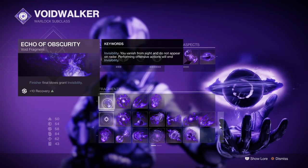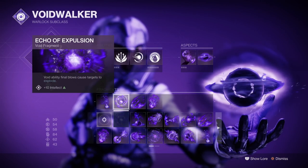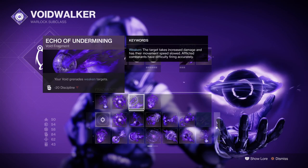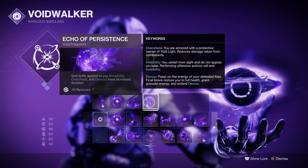For fragments, we have Echo of Obscurity, which allows us to go invisible when we use our finisher. Echo of Explosion, which allows our void final blows to cause a void detonation. Echo of Undermining, which allows our grenades to weaken by 15%, and Echo of Persistence, which increases the duration of Devour and Invisibility.